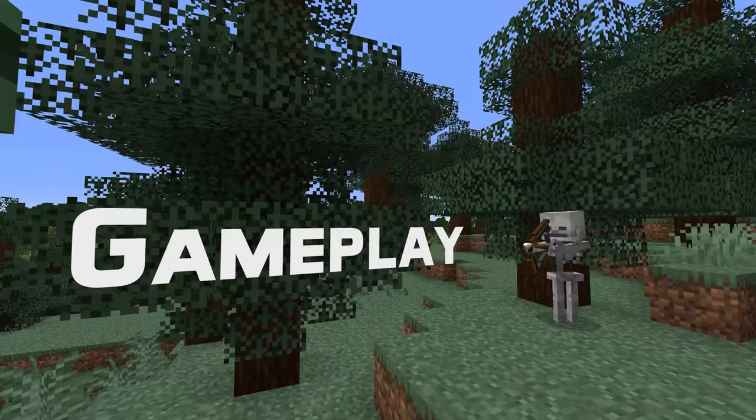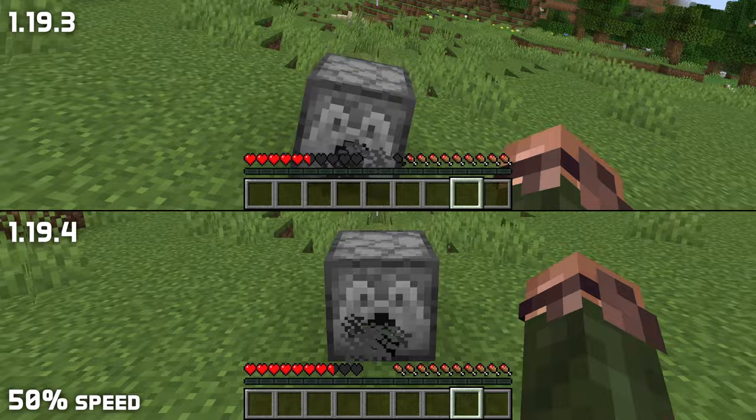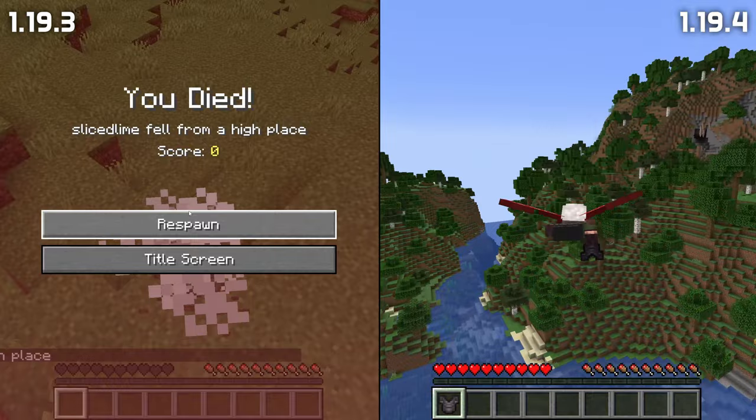In gameplay news, a feature that existed in very old versions and in single player only was that when taking damage, the camera wobble would depend on the direction of incoming damage. That is now also the case in this version, both in single player and multiplayer. You can now replace armor by using an armor piece held in your hand, even if that slot was already occupied by another piece of armor.